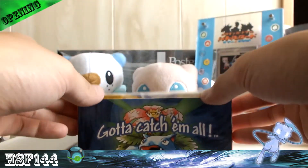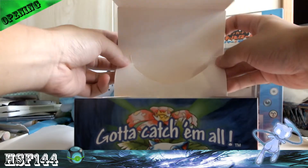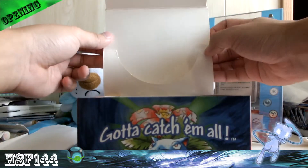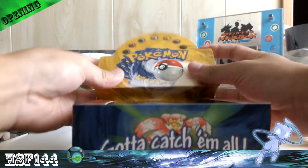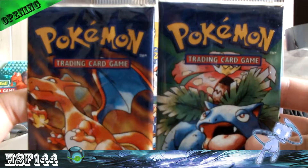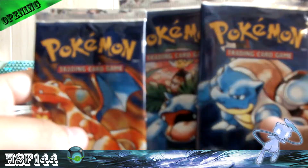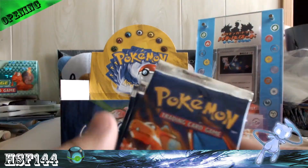This will be part one. So we've got three pack designs: Venusaur, Charizard, and Blastoise. I'll be opening 12 now, 12 later, and the final 12 on the third episode. These packs came with 11 cards each.